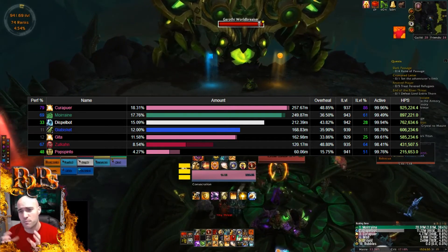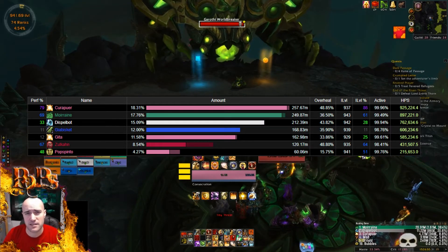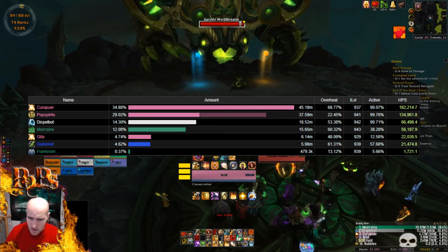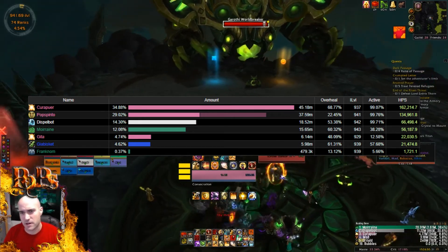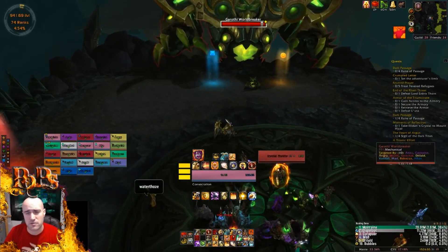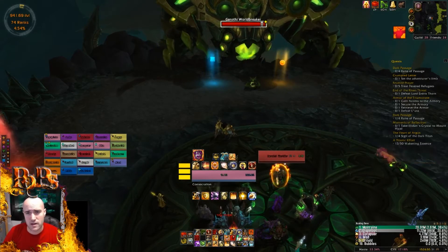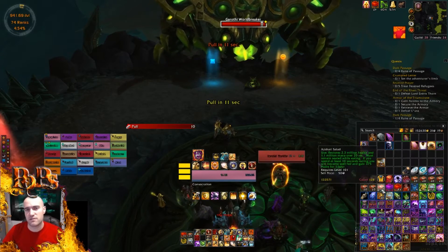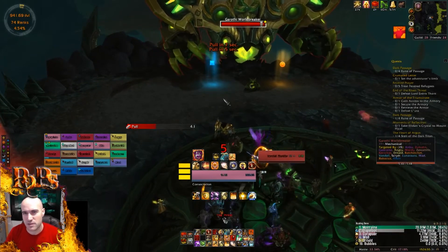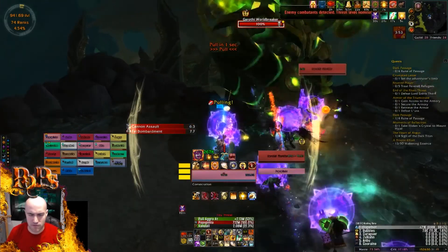My holy paladin is amazing at what he does, so I really don't have to try very hard there. For generalized strategy on this boss: we're gonna lust on pull, and that might change for mythic but for now lust on pull for all of them. We're gonna take down the Annihilator Cannon first because we don't want to deal with more Annihilations to soak — we just want to deal with Decimations that we need to move away from. That's easy with the ping-pong strat using the blue and orange world markers, moving back and forth.